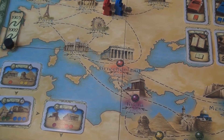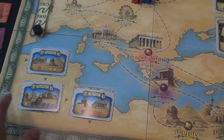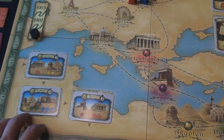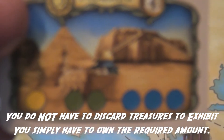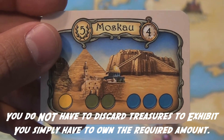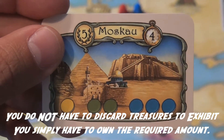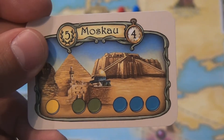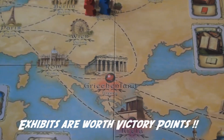You'll also see two other regions on the board. The left-hand side is for exhibitions, which can be completed any time you have a specific number of chits from a location. For example, if you have one yellow, two green, and three blues, you can go to Moscow and show an exhibit with those tokens to get five victory points.